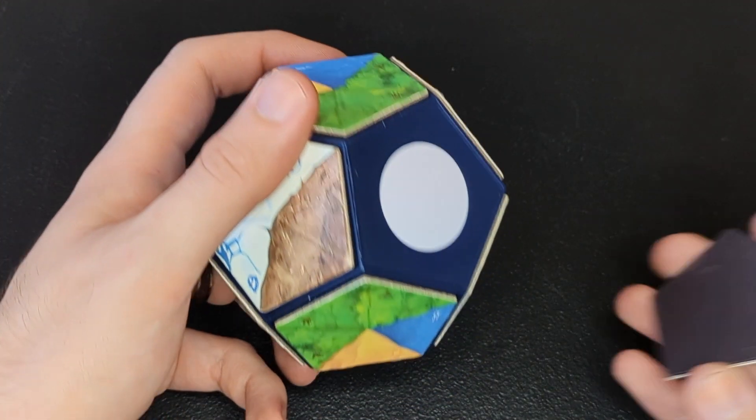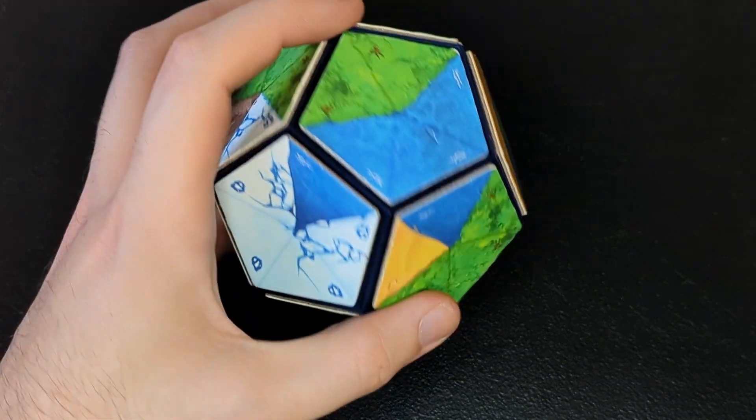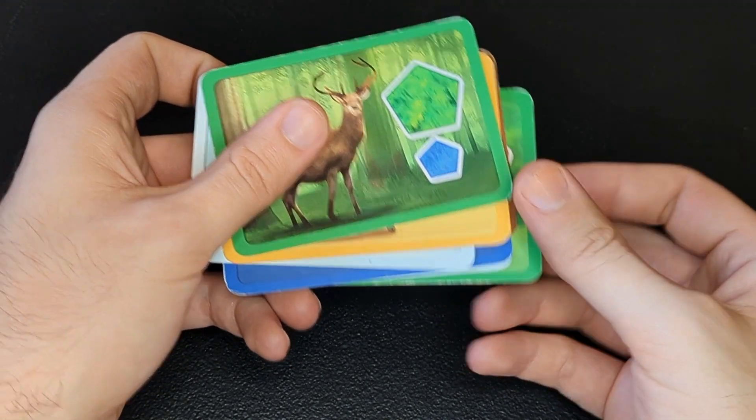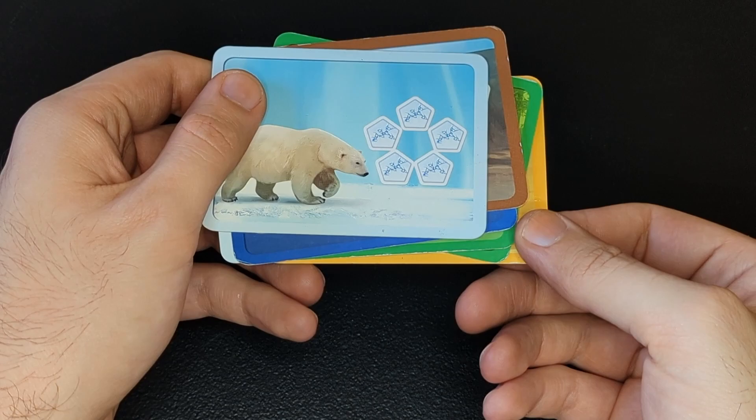In this game, you get to build your own three-dimensional planet with magnetic tiles, then collect animals for it. Each animal has different requirements for the kind of planet design that it prefers. If you make your planet the best for a particular animal, you'll get that card, which is the main way you earn points to win the game. I'll cover all the details of the setup and scoring later, but first let's look at how you build your planet each round and how the animal cards work.